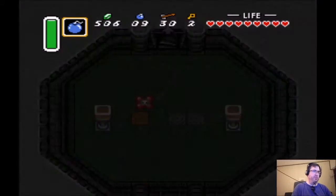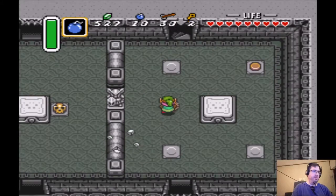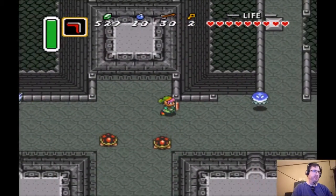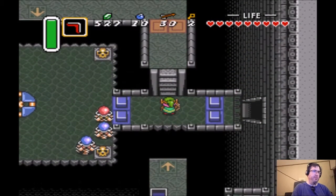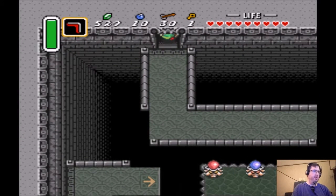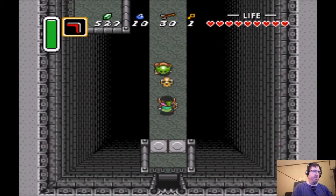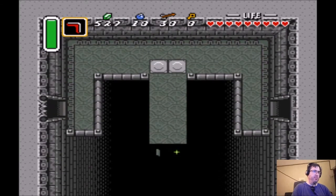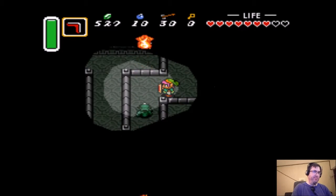Here we are back where we were earlier. I can push this statue from this side and go back to the middle section. This level has a bit of backtracking as you can probably tell. This next room has a little trick — a bomb jump. If you bomb correctly right there you can pass through that barrier and access the treasure chest without going through the normal route, but it's really difficult. I've only done it maybe once, after failing at least a hundred times, so I'm not going to even bother trying it.